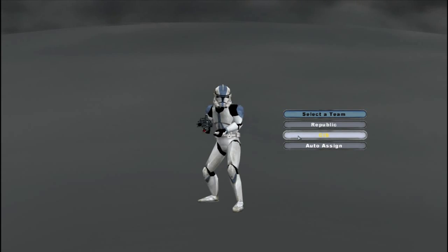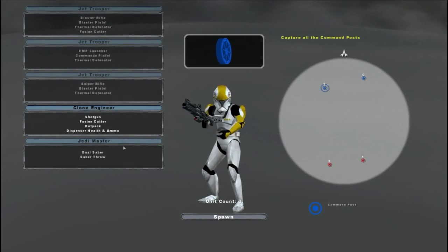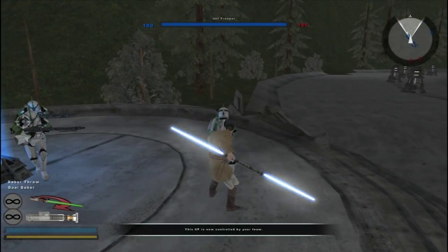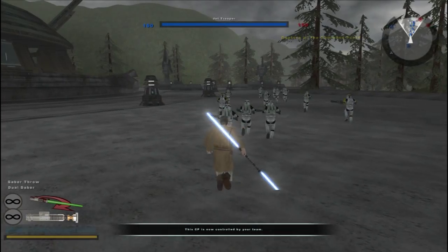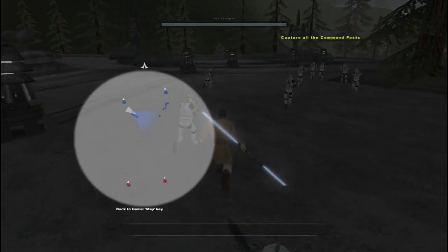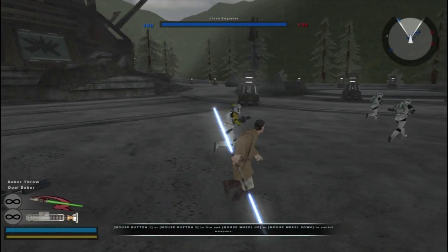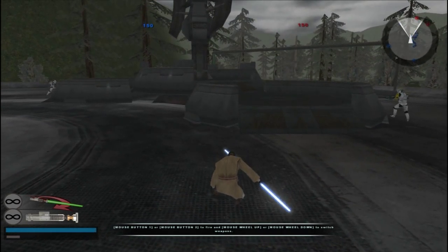Hey everybody, welcome to the next one with Denimgong. We're going to play what is... Jedi Temple, or Jedi Units, or whatever it's called. We have two spawn points on each side, as you can see, and it seems that those sides are merging into one sort of bridge area.